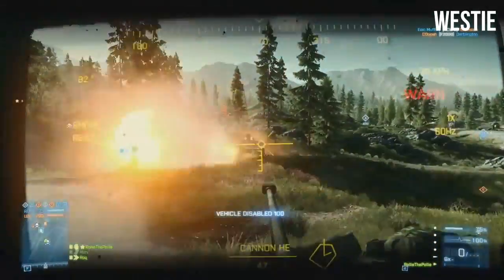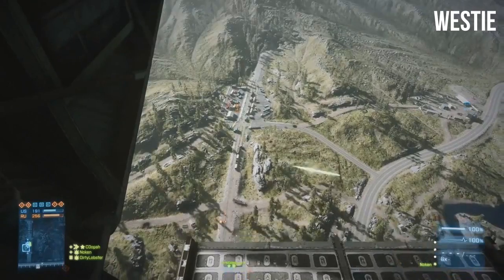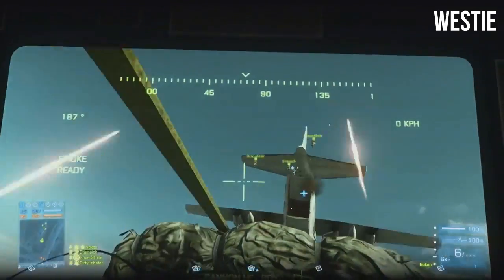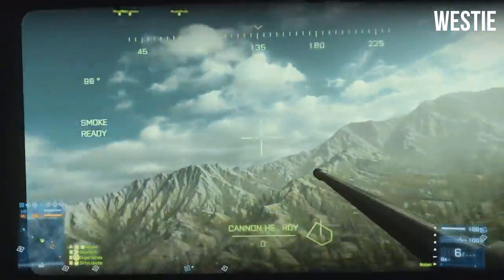So the dropship is pretty much what we expected it to be. It's literally just going to drop IFVs onto the battlefield, and you can also see it's going to be a mobile spawn point, so you're going to be able to parachute drop onto the battlefield as a soldier as well.